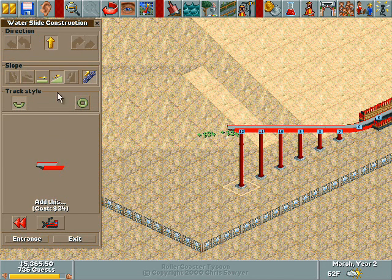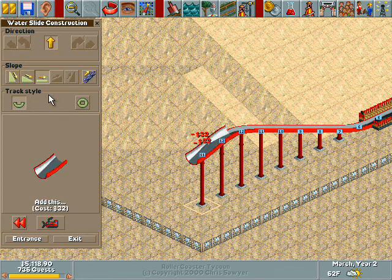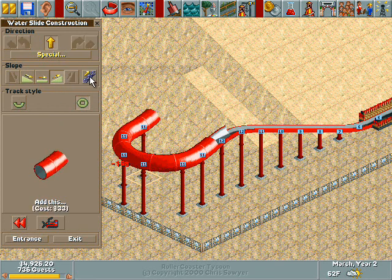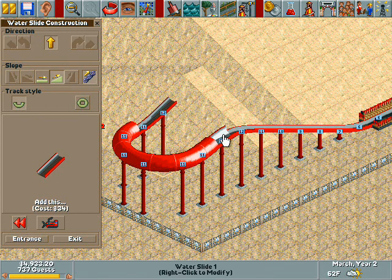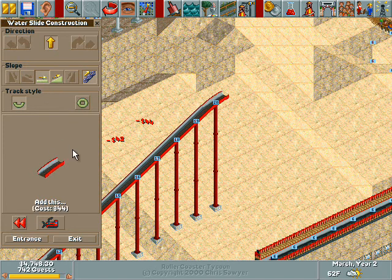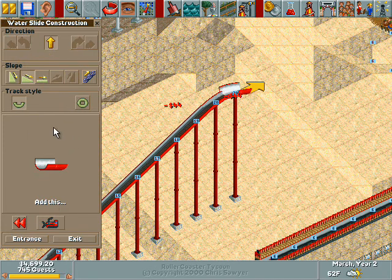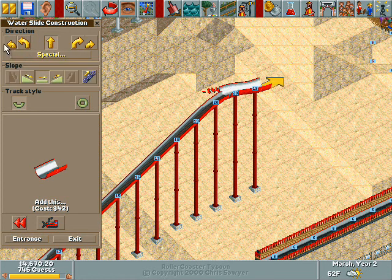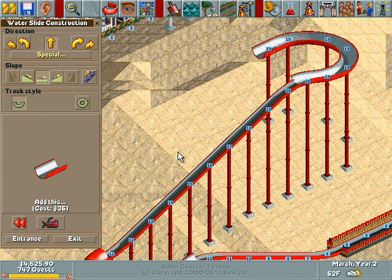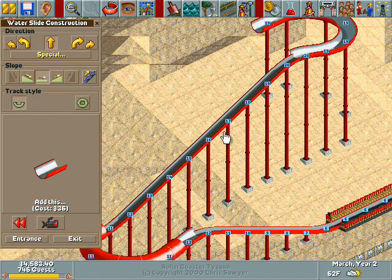So go back to one. Flat. Little down section. Curvy thing. Turn. Turn. Okay. So the little down thing here will prevent guests from getting stuck in the curve, because they'll have a little bit of momentum to go here. Hopefully. Okay, that seems to be good. I'll turn here. One of the good things about water slides is that the lifts tend to go a lot faster than roller coasters.